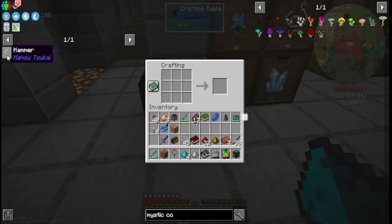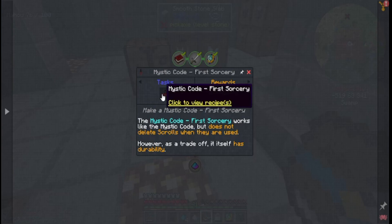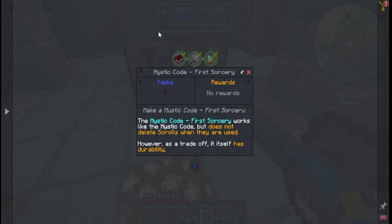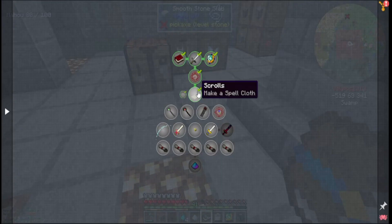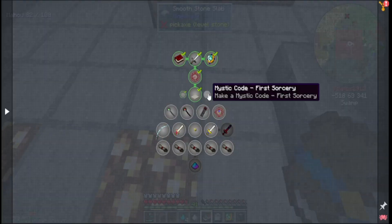Since I'm finished with all this, let's do another goal. We're going to make the mystic code for sorcery, which needs fey essence — dropped by fey after death. I have no idea where to get fey essence from. The mystic scroll works like the mystic code but does not delete scrolls when they are used; however, as a trade-off it has durability, so you can keep using that scroll.